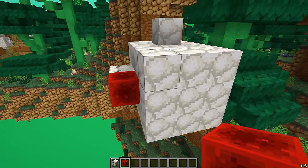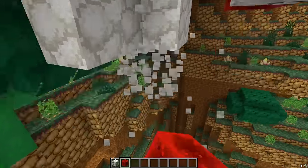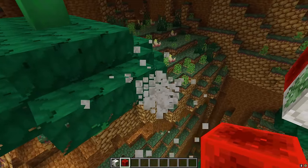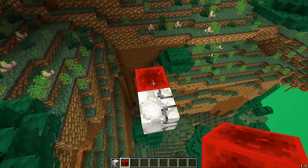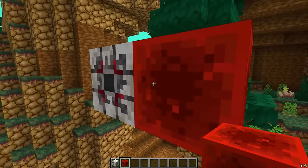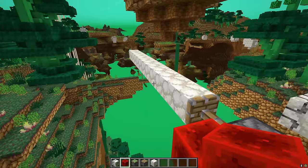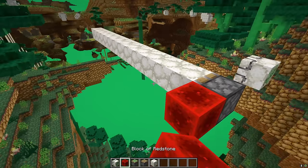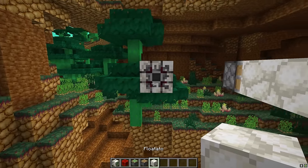How many blocks was it pushing there? That was 1, 2, 3, 4, 5, 6... 37, 38, 39 — that was pushing 39 blocks. Actually, 40 blocks including this redstone block. That's way more than pistons. Pistons can only push 12 blocks; any more than that and it just doesn't push. But this thing seems to be able to do 40 blocks.